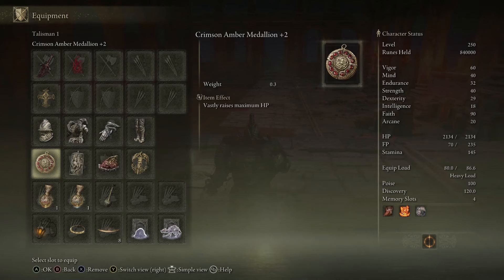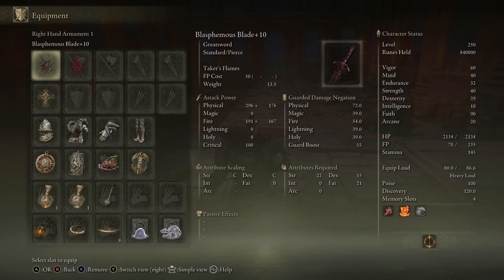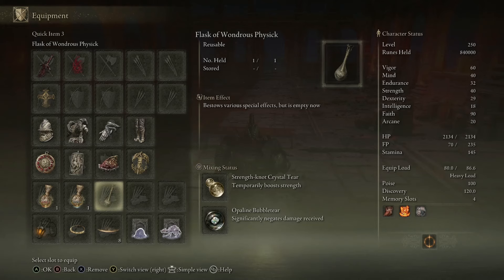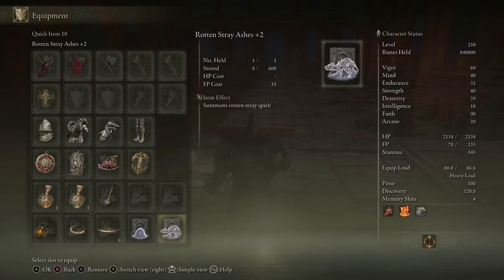All of this basically revolves around boosting my HP as much as I possibly can — that's what the whole build comes together around, boost that HP. I've got my Flask of Crimson Tears, my Flask of Cerulean Tears, and my Wondrous Physick. I went with the Physick because it significantly negates damage received, and this guy hits really hard. Dogs are absolutely no good now — back in the beginning they were top tier, now they're rubbish. I use the Mimic Tear Ashes plus three, which helps out really well.